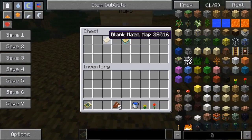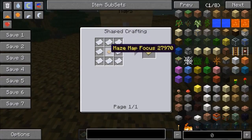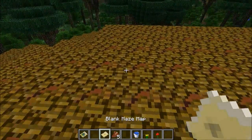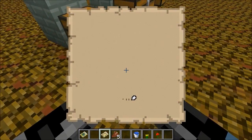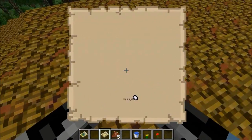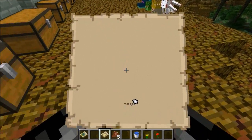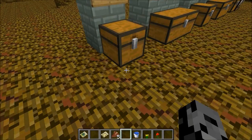The next map is the maze map — not quite as important, but pretty useful too. You use paper and a maze map focus, which actually comes in dungeon chests; there is no recipe for it. You right-click it and it shows the inside of a building. If you were inside a tower, it would show all the rooms really small so you could see where the turns are if you're in a maze.